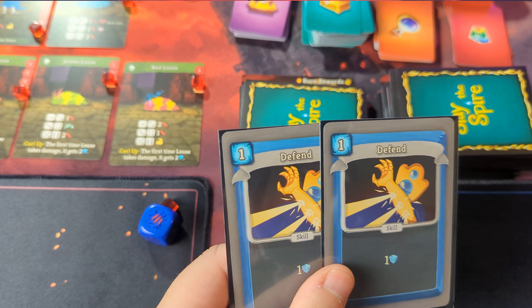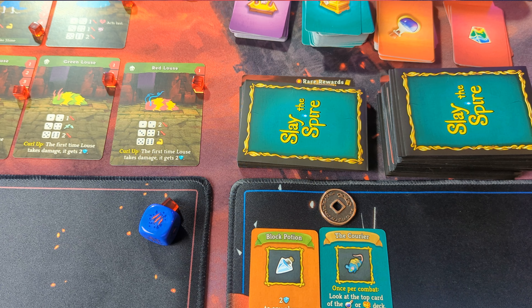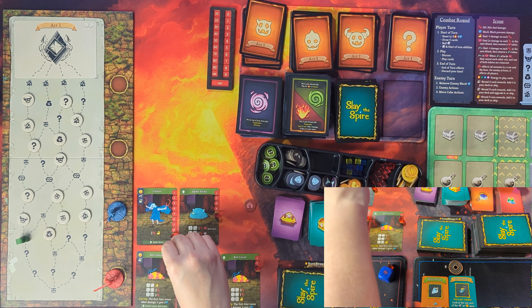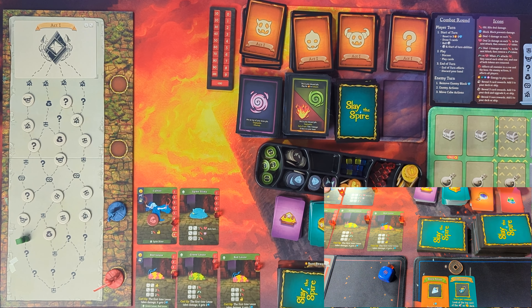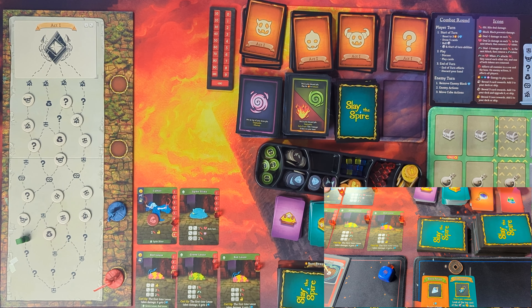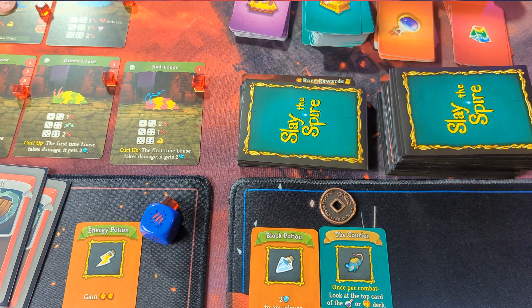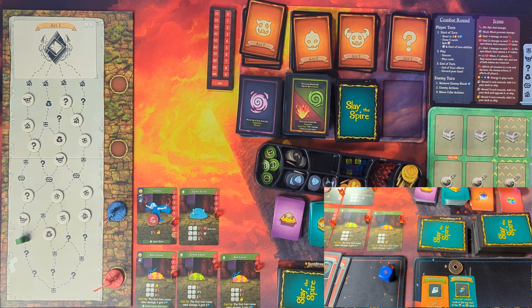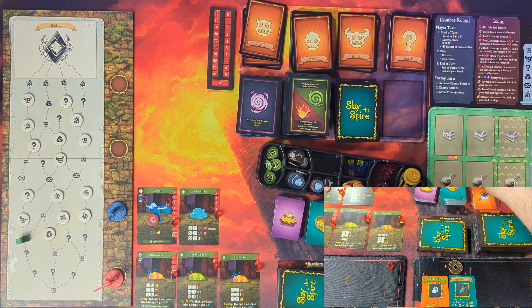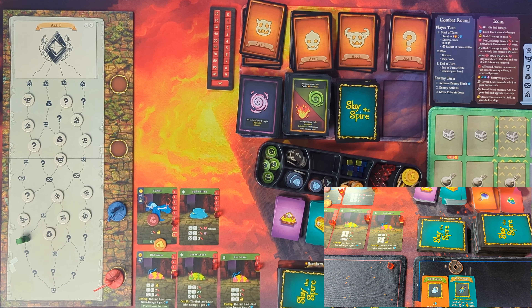The cultist is going to deal one damage then two damage, and after that he starts to get out of control — so needing to kill his nine HP quickly. I'm going to use two Defends for two block, then summon a Zap channeling one lightning. I will use a Bash and weaken the cultist. Should you use your energy potion for more defense? Yeah — you've got one, two, three, four, five, six damage coming at you. Don't be a hoarder, spend your stuff. Two more defense, putting your block up to three. Discard your remaining cards and then they go.